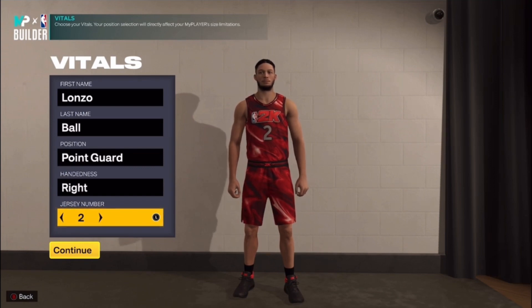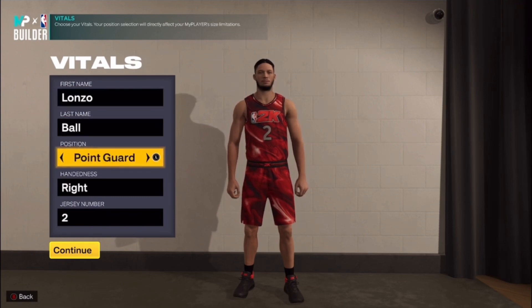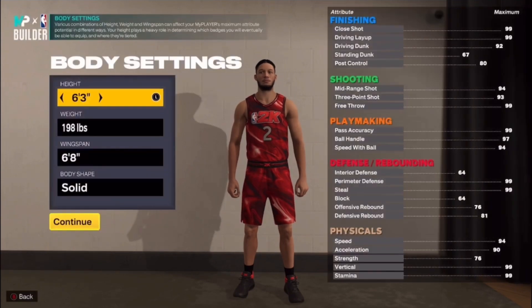I got the best builds for y'all. Today we got the Lonzo build and this build is gonna be a problem. We got the first name Lonzo, last name Ball, at point guard, right-handed, jersey number two. A lot of y'all in 2K this year love making tall point guards — Lonzo is 6'6 and LaMelo is 6'7. Anybody mess with the Ball brothers, they can hoop.